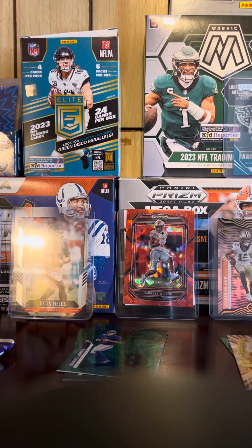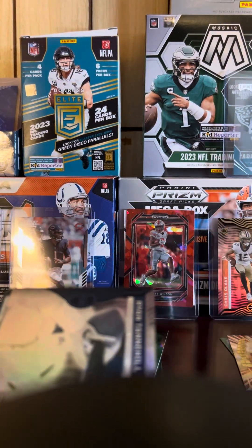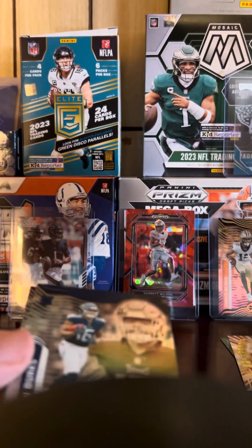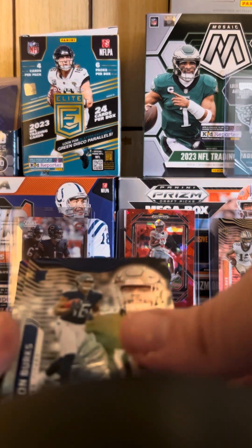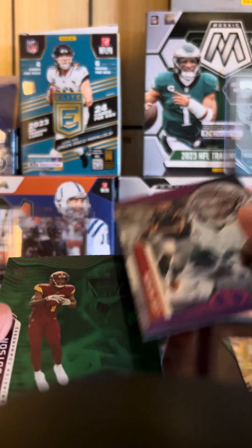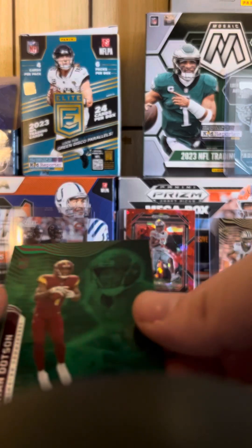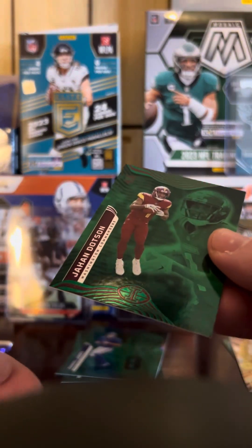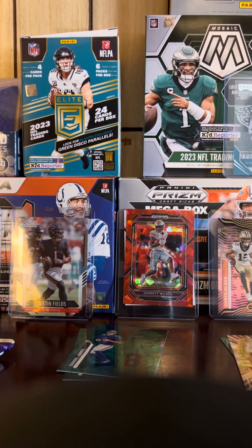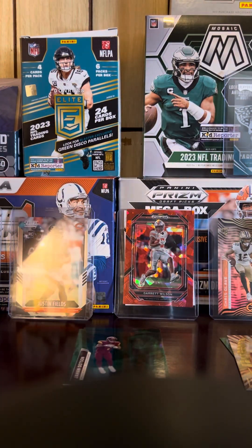Andre Swift in Illusions gear — he plays for the Eagles now. Trey Lance, Ryan Tannehill, Trey Burks rookie, Joe Mixon, and then a rookie green parallel — Jahan Dotson, not numbered. But pretty cool card, the green and red look good.